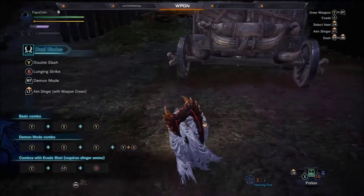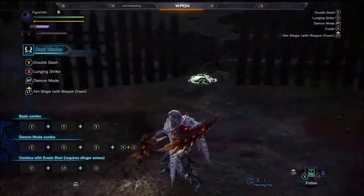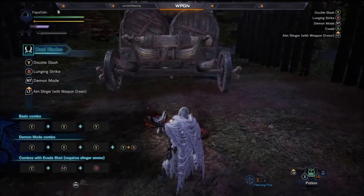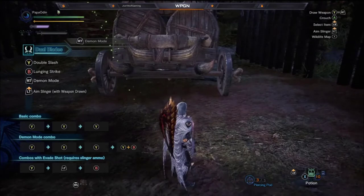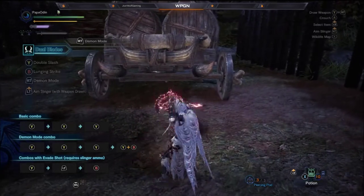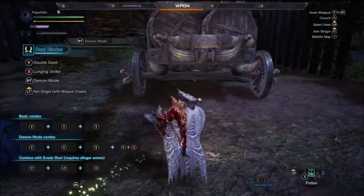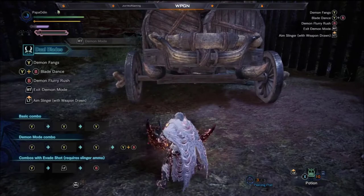The special thing about the dual blades is that they have what's called a demon mode that can be activated while they're drawn or when they're sheathed by using right trigger 2. Even if we put them away, we can still draw and activate using right trigger 2. My suggestion is to just hit right trigger 2 — don't bother drawing your weapon first, because that takes more time.